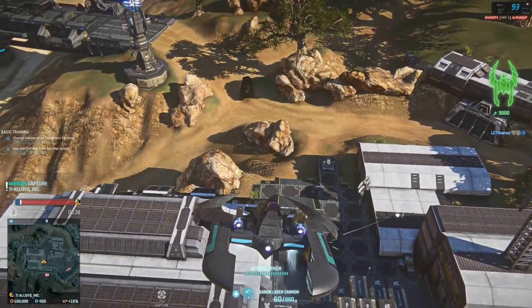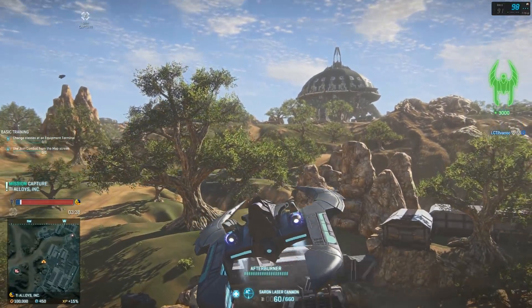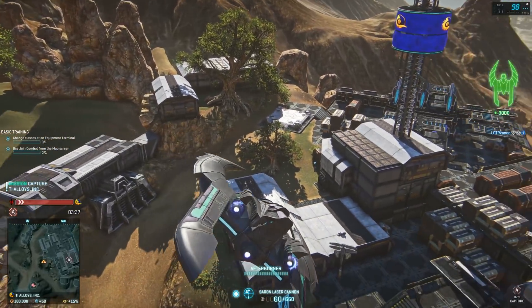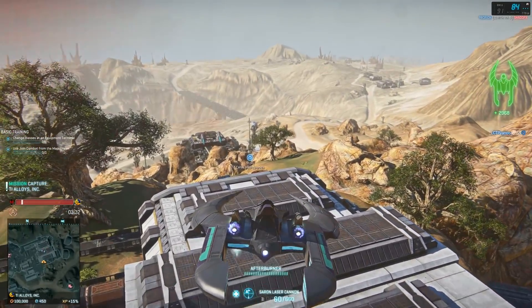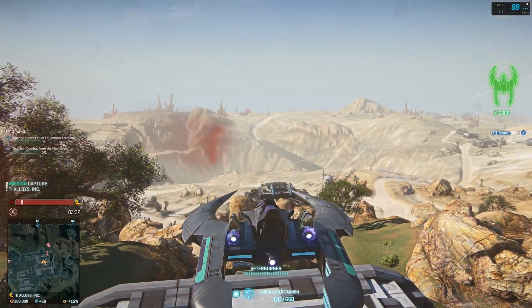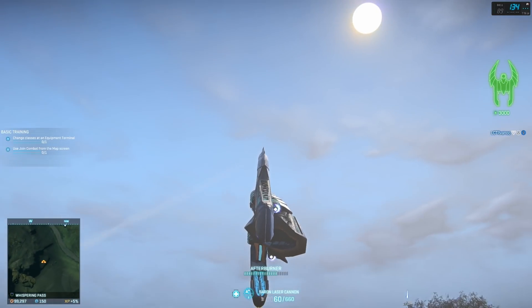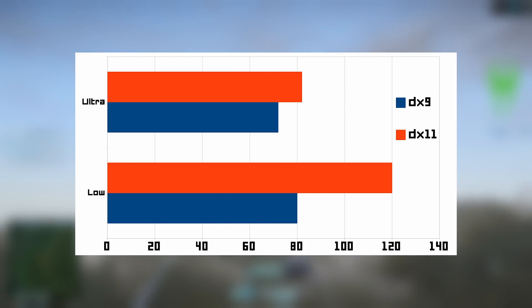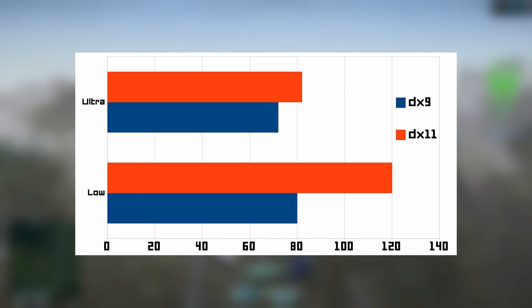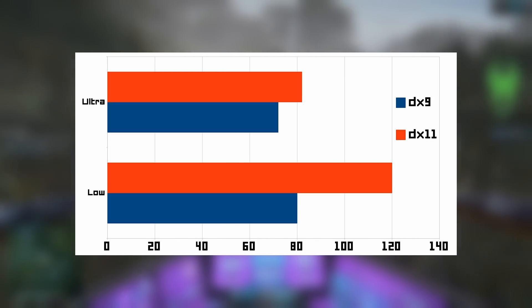That didn't stop me from doing some tests though — some holistic, like how does it feel, and some more data-driven. I went to Kultyr, stood in the same point in the same direction on the map in both live and PTS, and tested both low and ultra presets with motion blur disabled. On low preset, my frame rate went from 80 fps on live to 120 fps on PTS using DX11. On ultra, my frame rate went from 72 fps on live to 82 fps on PTS using DX11.